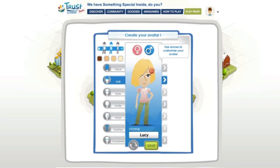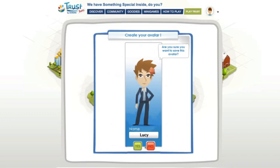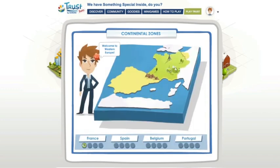When you first log into the game, you can create your own character. I'll have short hair, like this, and I'll be wearing a suit, like this. Looks great, let's keep this one. Before you start running your own company, you can choose in which country you want to play. Let's choose Western Europe and go to France.